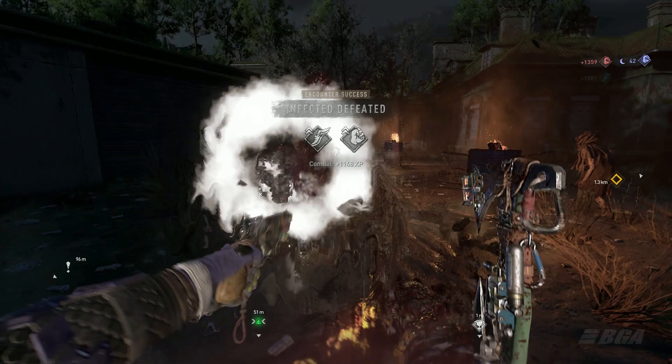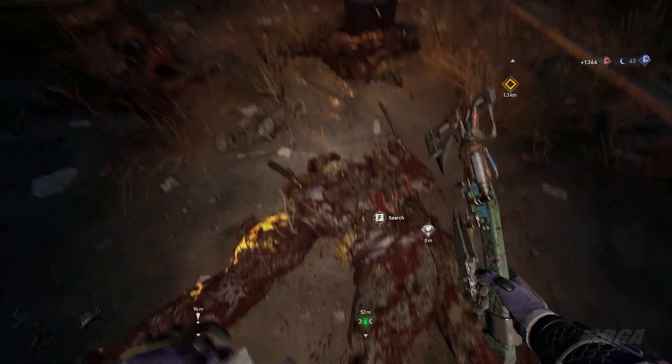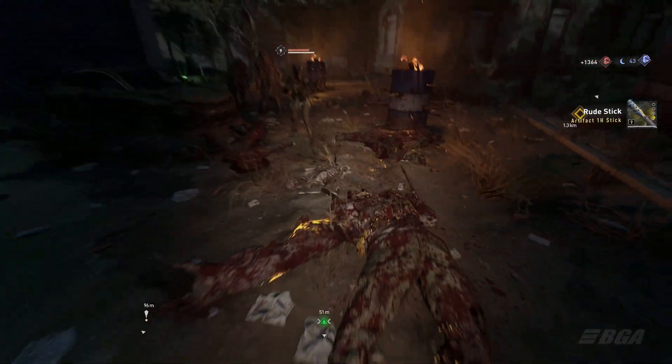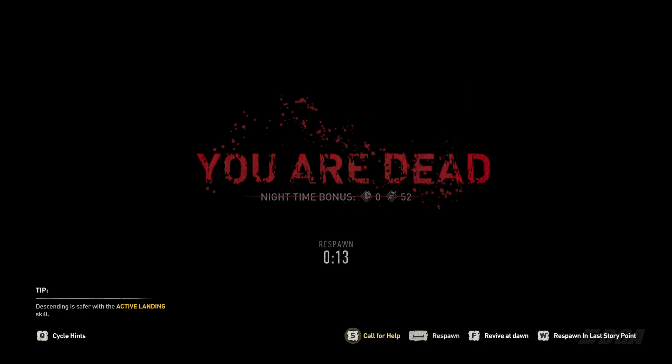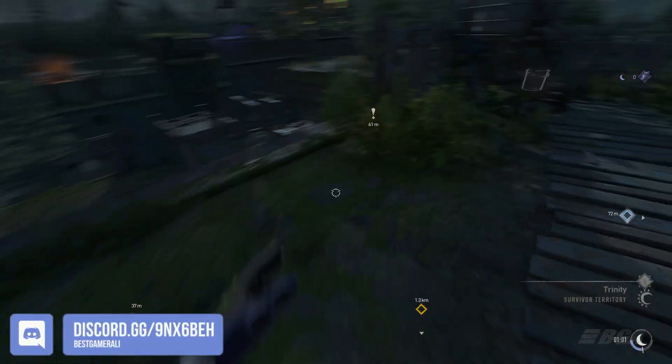Yes, kill yourself near this very safe house — just die using any explosive, by fall damage, or by a zombie. Once you respawn, you can again roam around this safe house in circles waiting for the legendary encounter to spawn, and soon enough you will see another encounter nearby.